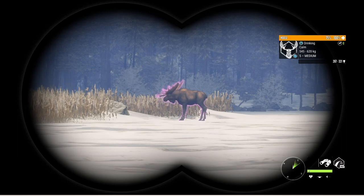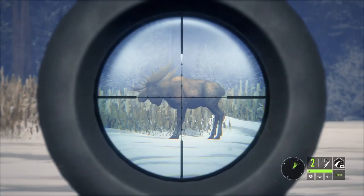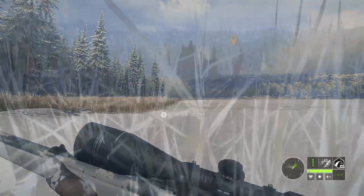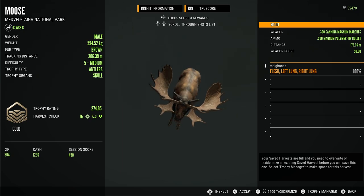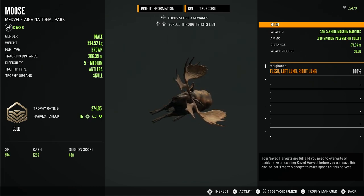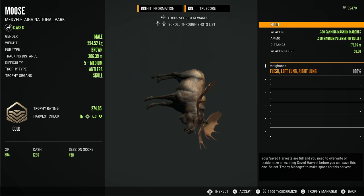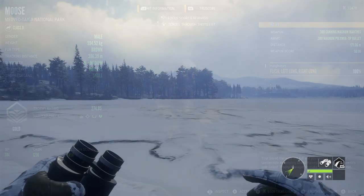A couple of runs later at the same lake, I come back and there's another level 5 spawned close to where the wonky diamond spawned. I thought this guy had a pretty good shot at being a diamond, but unfortunately he ends up being a troll at 274.85 — really close to making diamond but just not quite big enough. Being even, I was hopeful he'd make it, but still another level 5 and another positive thing to see.